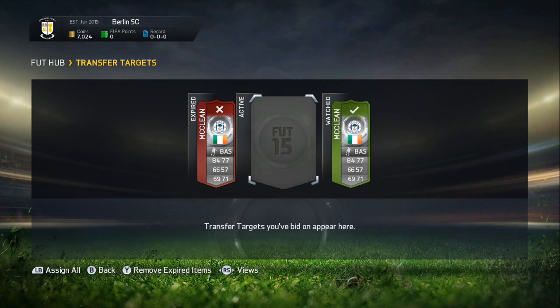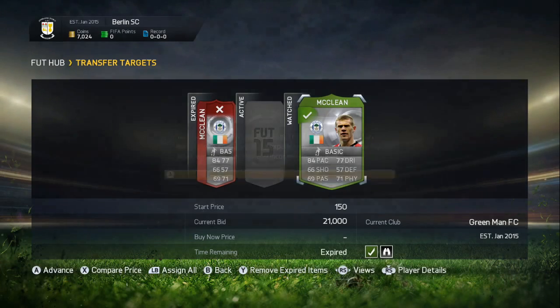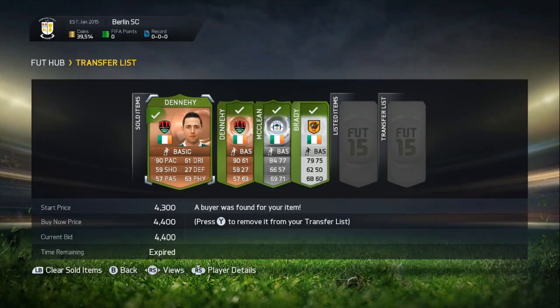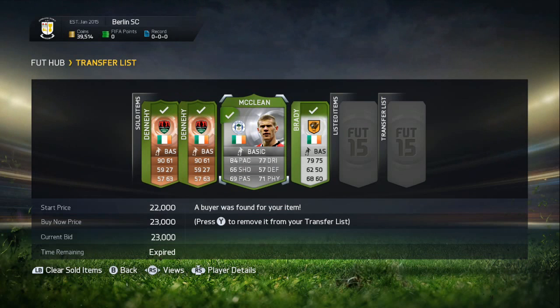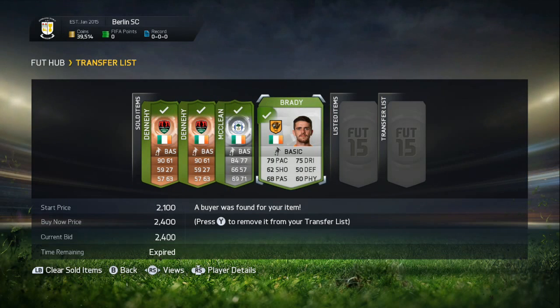We managed to pick him up. So McLean — going to make $2,000 profit on him. Not as much as I was hoping for; I was hoping to get a pretty good bargain on him, but you can't moan about profits. Going to list him up right now. So all four of my players have sold: these two have gone for $4,400, McLean for $23,000, and we managed to sell him in about two minutes. And then finally Brady has gone for $2,400.